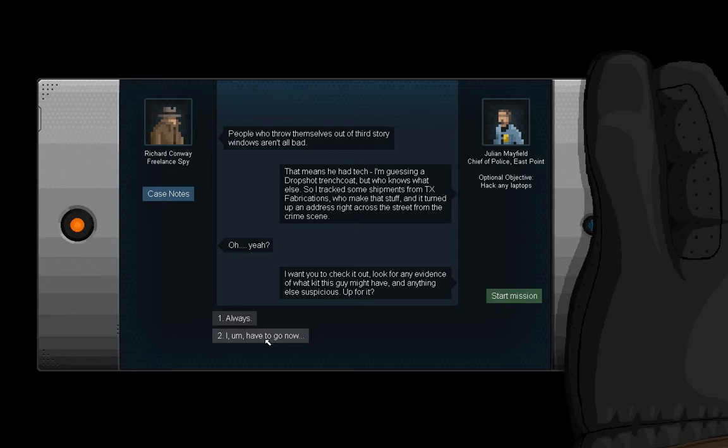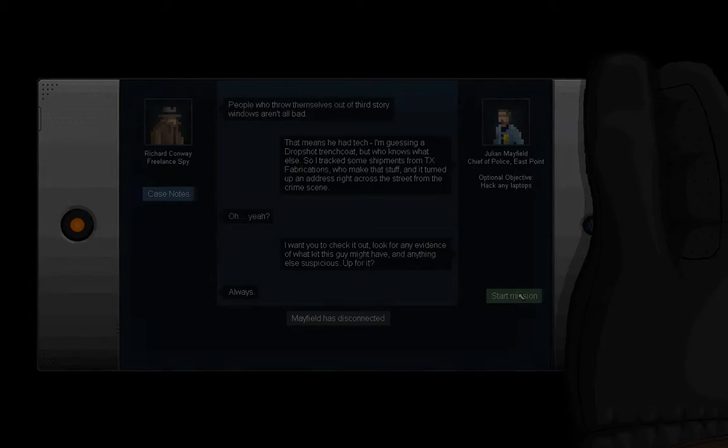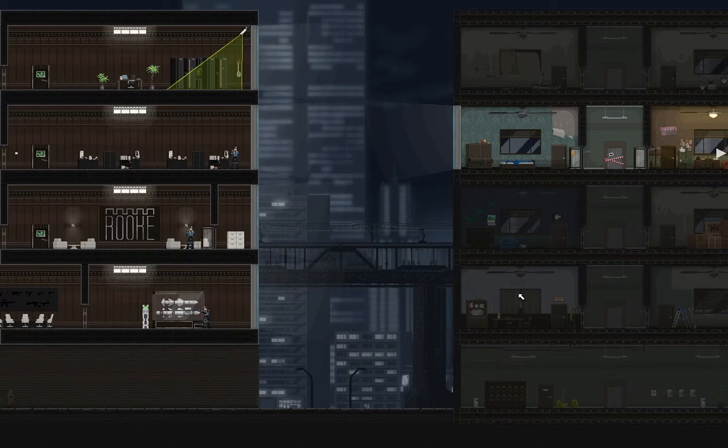I want you to check it out — look for any evidence of what kit this guy might have and anything else suspicious. Up for it? Always. TX Fabrications — if I recall correctly — are the people who were manufacturing the secret project that Rook is working on. It's difficult keeping track of all these things. Do I have to sneak into my own apartment? Maybe not. So the trick is it's under heavy guard — that's the trick.